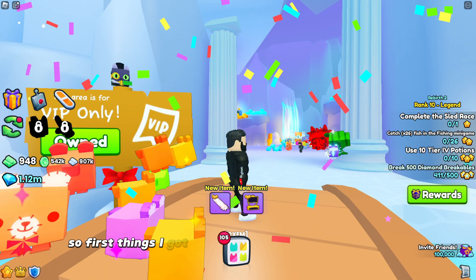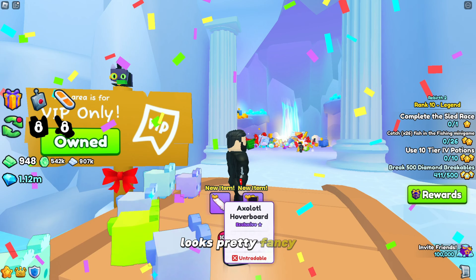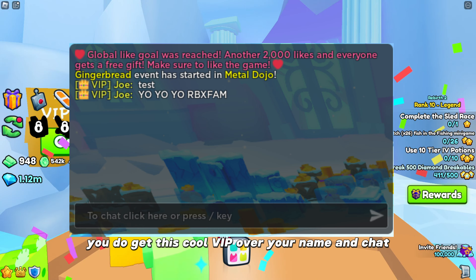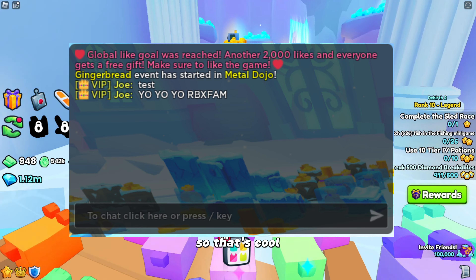So the first things I got were a hoverboard and a VIP booth — looks pretty fancy. In addition to that, you do get this cool VIP tag over your name and in chat, so people know that you're the real G in this game.